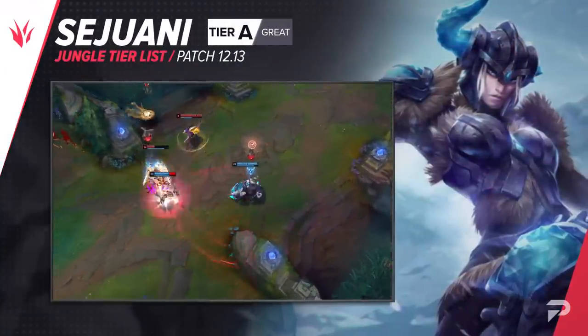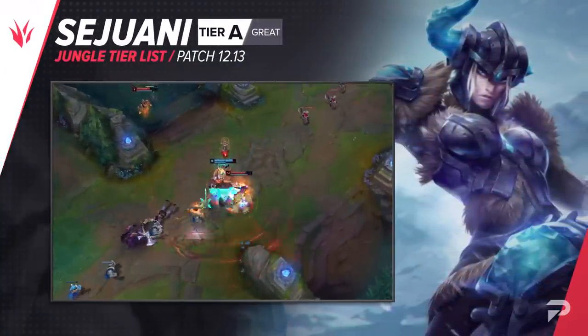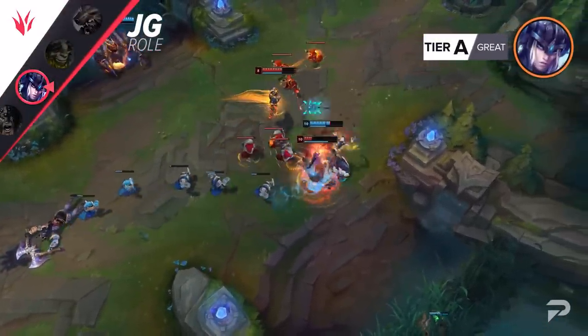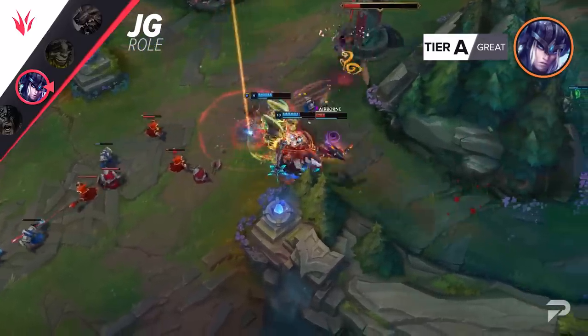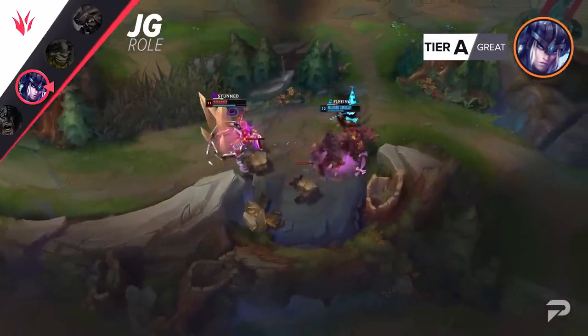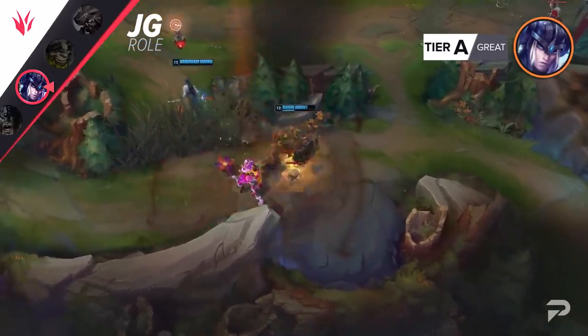As the meta has shifted, Sejuani once again moves up to the S tier here. Most jungle picks now aren't super aggressive early, so she can actually have time to farm up and reach 6 before the game is over. That being said, like Olaf, Sejuani is a champion that really does a lot better in the top lane. When you jungle with her, she's a little bit too conditional — she relies on having melee lanes to make ganking a lot easier, especially when you don't have her ultimate.